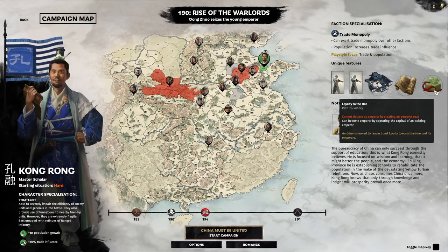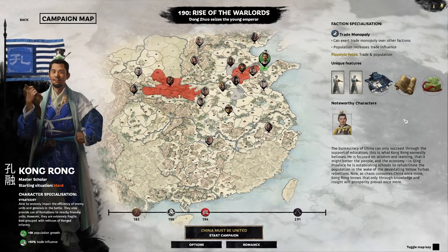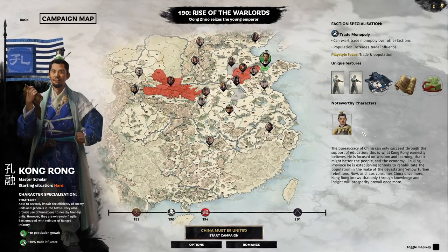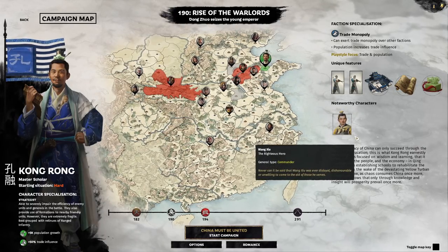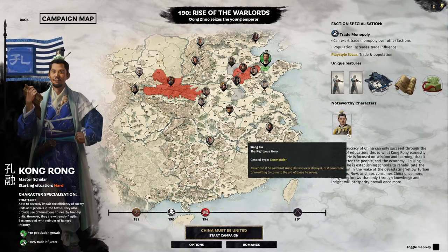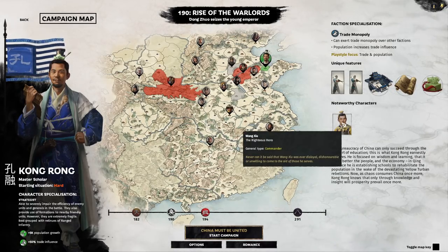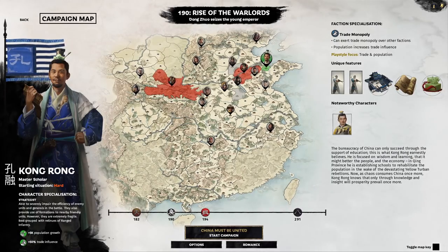He is a governor faction so you're not going to be declaring yourself as emperor — that's not really going to bother our gameplay. The one thing that's really weak about Kongron's faction is you start out with no noteworthy characters. Wang Xiu is listed as the righteous hero but his bonuses are really not that great, and we'll actually be firing everyone in our court at the start because none of them are good and we're migrating for the first eight turns or so.